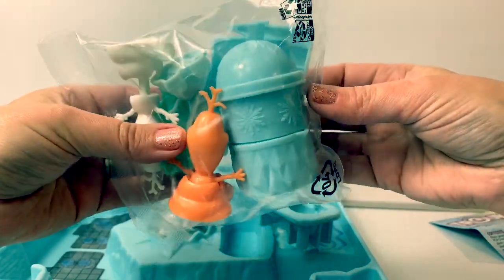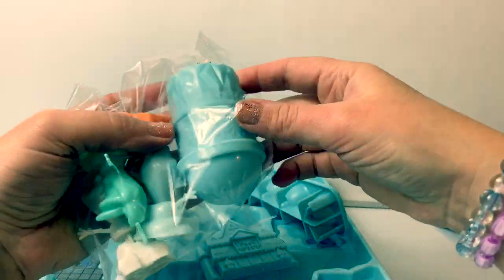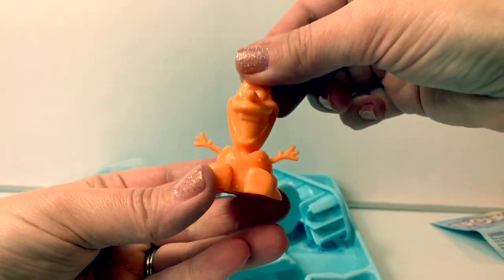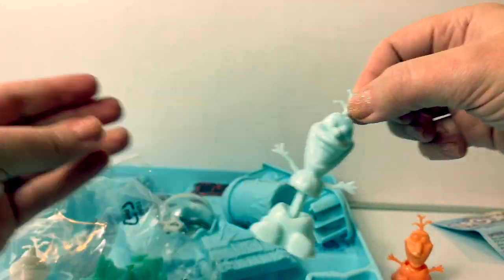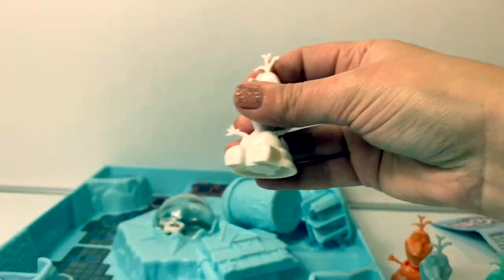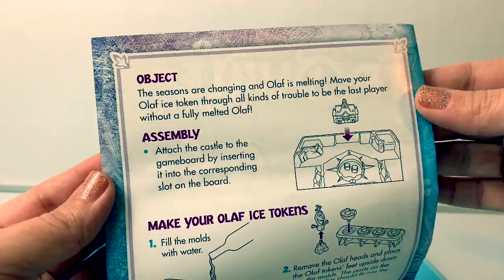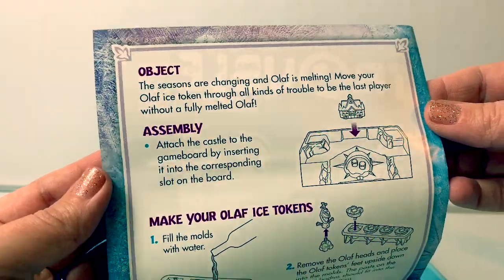Wow, cool! Look at all these different colors of Olaf. Here is the Arendelle castle — this looks like a game piece. Here is an orange Olaf, a light blue Olaf, a light green Olaf, and a white Olaf — super fun! Here are the instructions: the seasons are changing and Olaf is melting. Move your Olaf ice token through all kinds of trouble to be the last player without a fully melted Olaf.